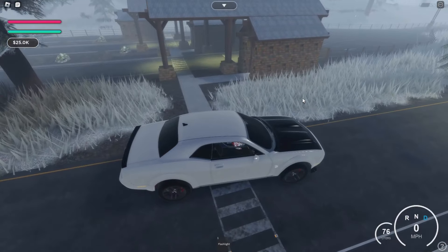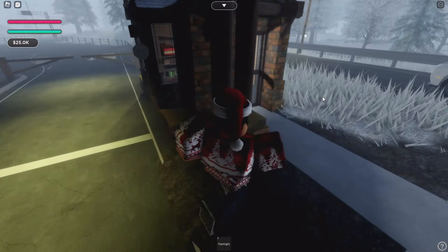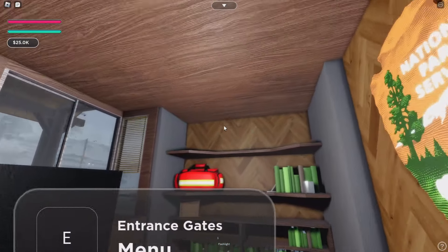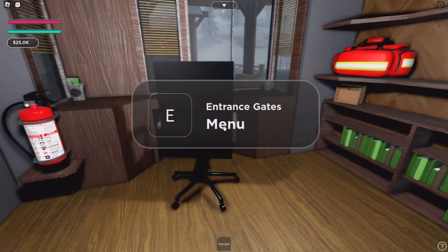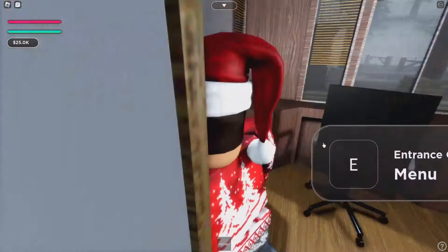You cannot go through these little gates over here. When you go in, there's an honestly nice detailed National Park Service entrance. But when you try to open the entrance gates, it doesn't work. However, you can slide through the side road here and head into the park.